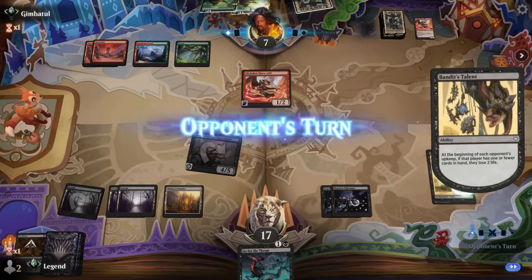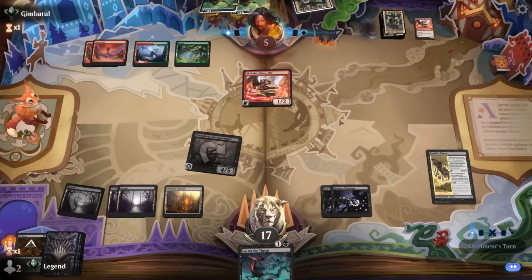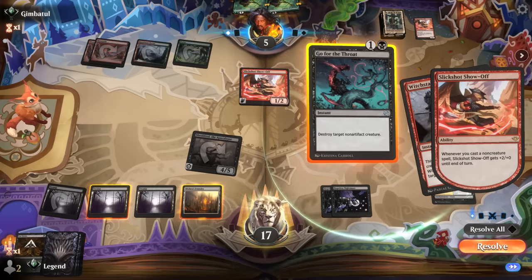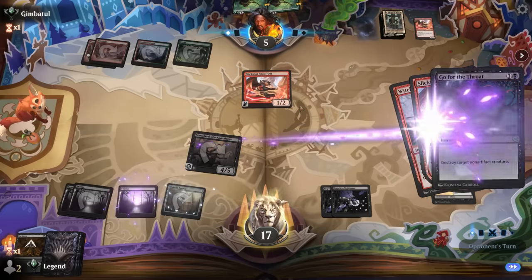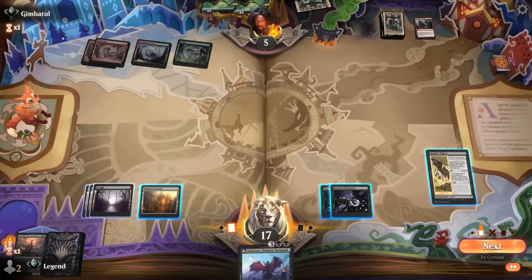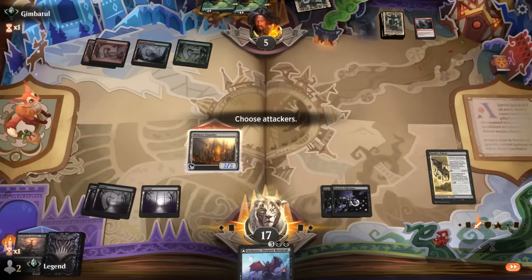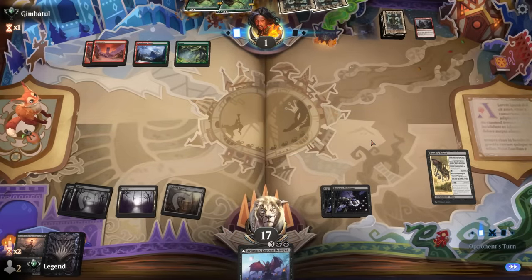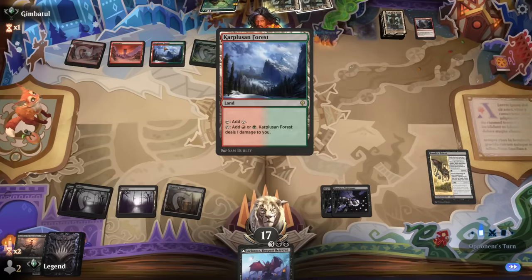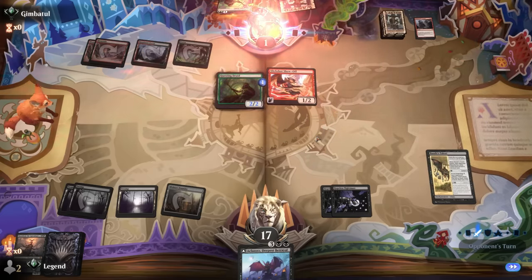Opponent found Witch Stalker's Frenzy — an answer to Shieldroth, so the game goes on. Take out a Slick Shot now, then either level up Talent or attack with Foundry to put them to one. Deepest Betrayal is still missing a land. Putting them to one and threatening to win with Bandit's Talent is fine. They need to keep enough cards in hand so Talent doesn't trigger, and they can't even tap for mana to cast Questing Druid. Now they're just going to die to the Talent — and that'll do it.